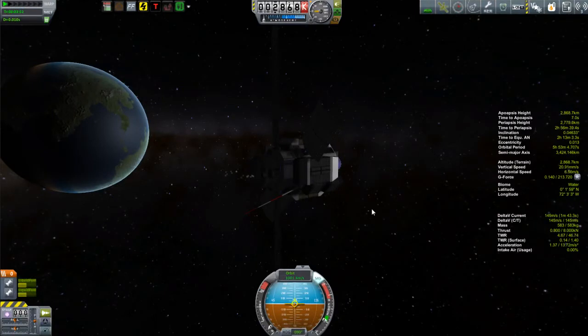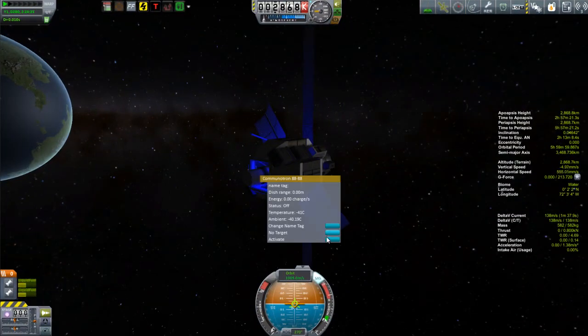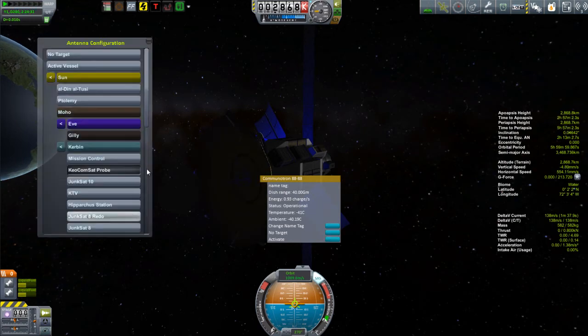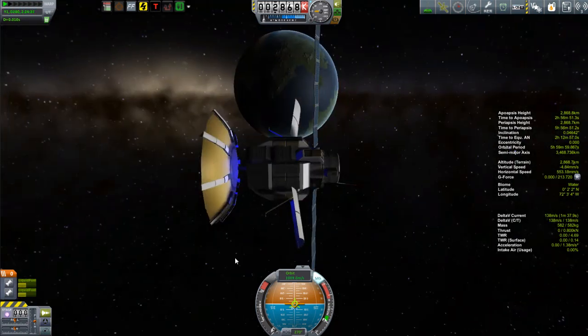All we have to do now is circularize this orbit and get its period as close to six hours as possible. Then we deploy the larger dish antenna — this will be used to communicate with our interplanetary probes — and I'm pointing it at the Ptolemy spacecraft, which is on its way to Duna.